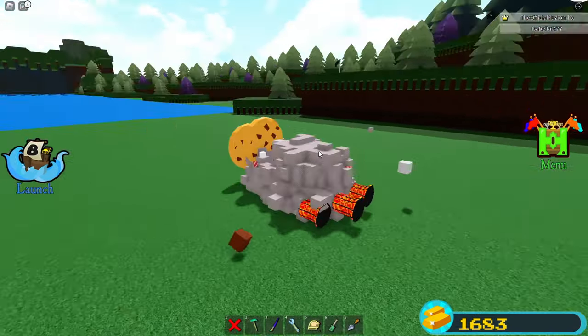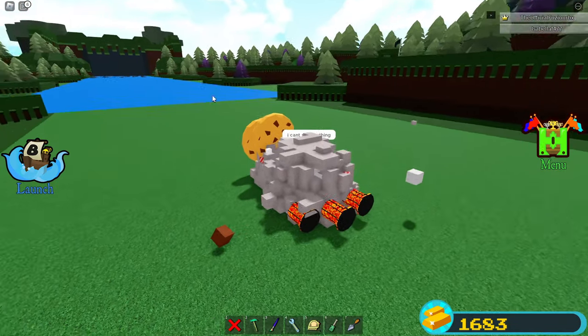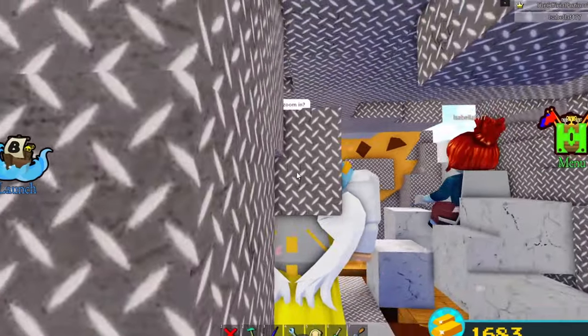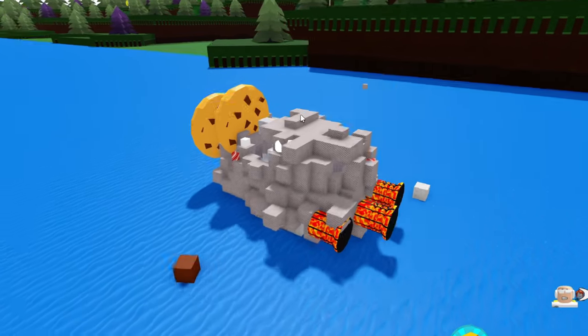Are you guys ready? We're gonna see if my girlfriend can make it to the end. This is probably her third time ever launching a boat. She said she can't see anything — that's because you have to zoom out or go in first person. We're just gonna launch. Here we go. We're gonna see if she can make it.